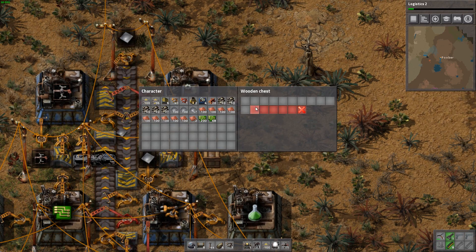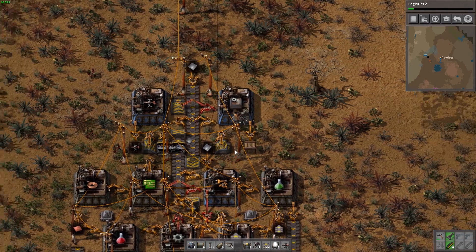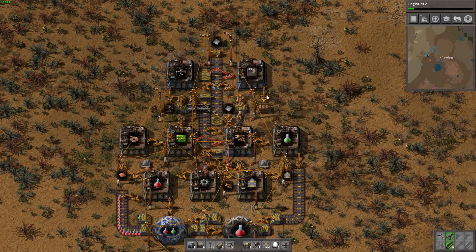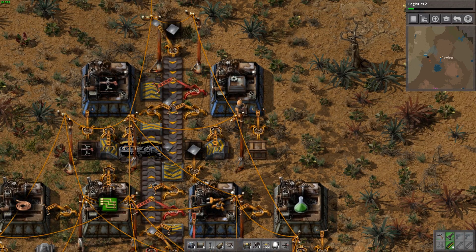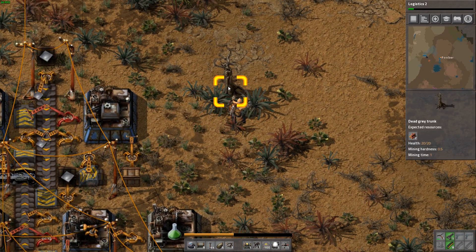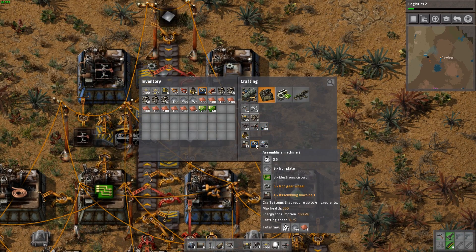We're going to cap this off at one stack. I really wish I had the ability to do circuit smarts instead, so that we could only have a couple in here instead of a full stack. But now what we can do is add on one other assembly machine, and this way we can see if we can start automating the assembler 2s.